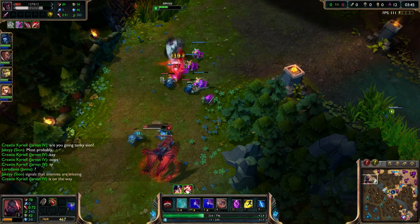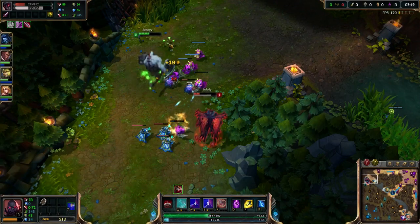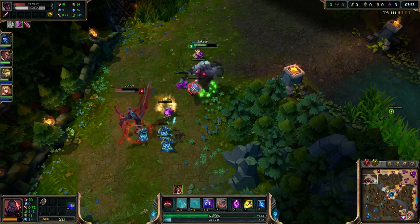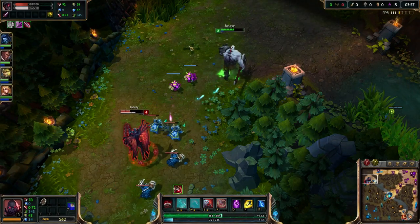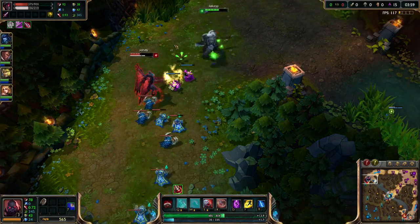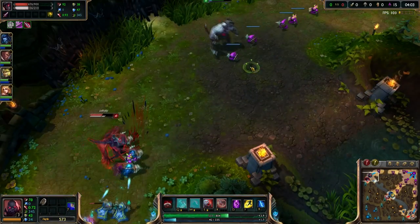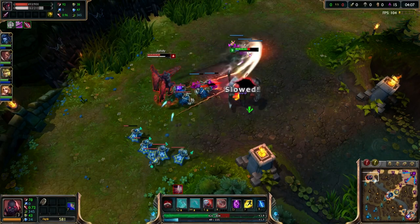Unfortunately I've got no mana, which is not the best thing. He can constantly get his health back. I've kind of run out of mana trying to kill him, which means he's going to have free reign and get his health back. He also has red buff with about a minute left so I have to be a little careful.